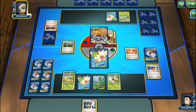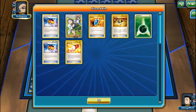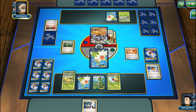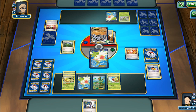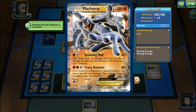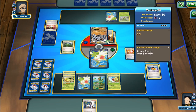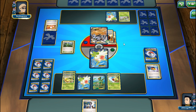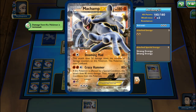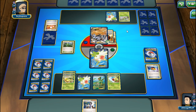We can try to get Mega Turbo, an Energy drop, and a Switch ready. Evolving Sceptile EX with Spirit Link on turn two would be fantastic. My opponent plays Sycamore and will likely get energy for a Crazy Hammer next turn. At least we have Professor Sycamore to draw seven cards. My opponent plays Trainer's Mail, finds a shiny Fighting Energy, and a Pokemon Center Lady. My opponent passes.